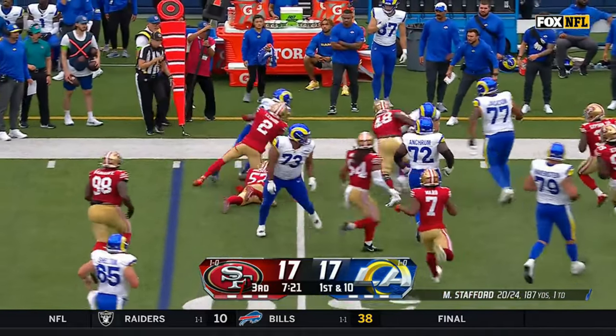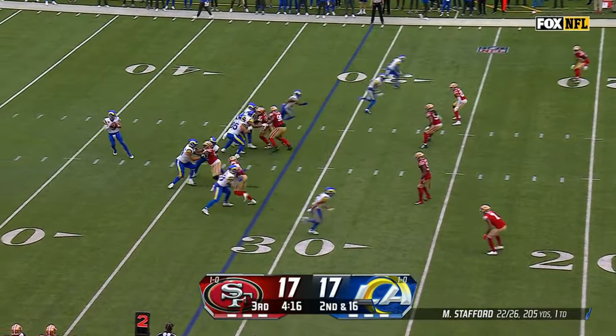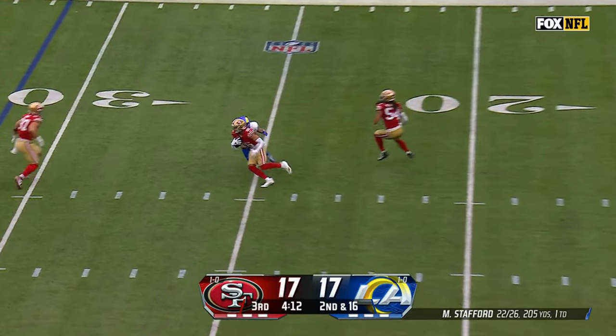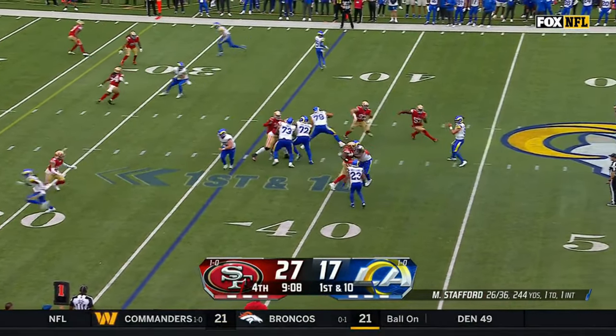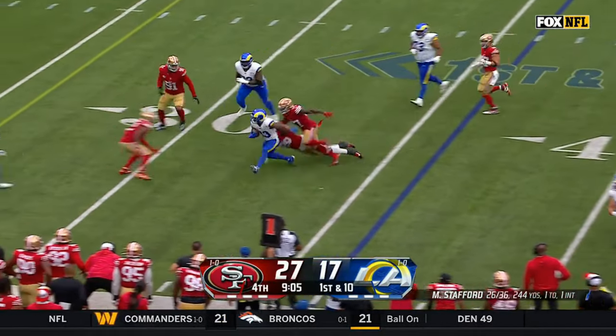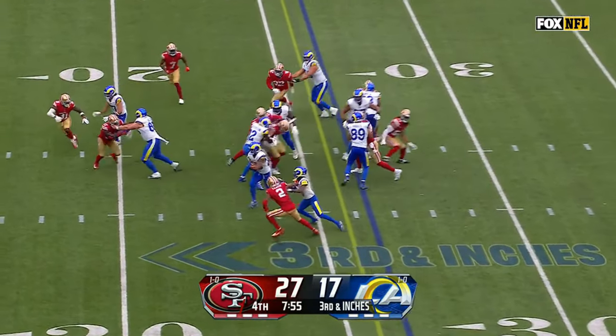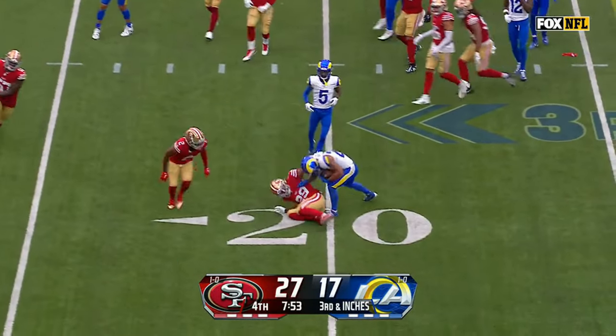Williams has some blockers out there but defenders are closing quick. Second down and 16 — Stafford, oh no, and it's intercepted — pressure arriving. Sets up the screen to Williams who makes a nice move. Kyron Williams on third and one — Williams with the carry, finds the hole, and gets a first down.